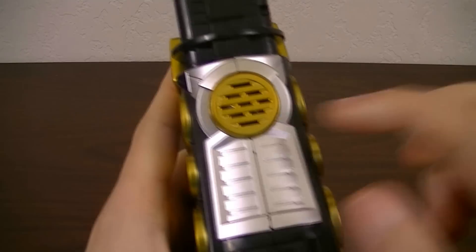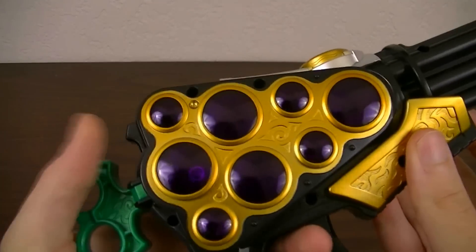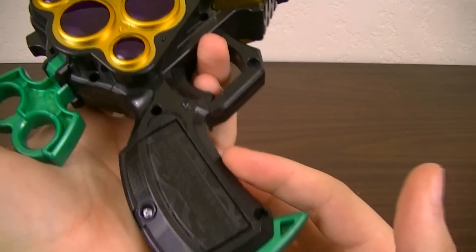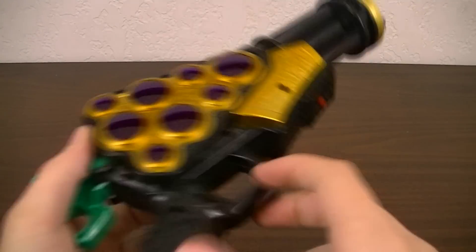Up top you have some more detail with silver, and the speaker right here. And on the back side, you have that same gold detailing, same details as on the front, and the battery compartment which isn't painted in silver. There's also the on-off switch back here.